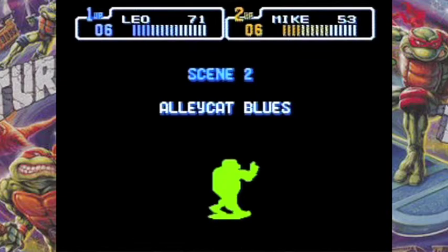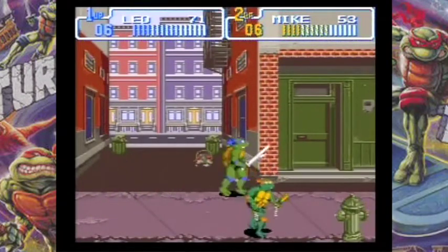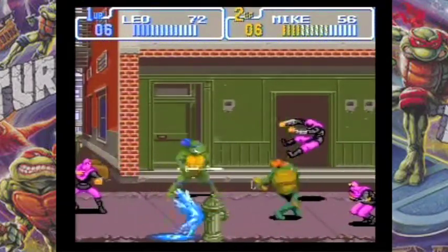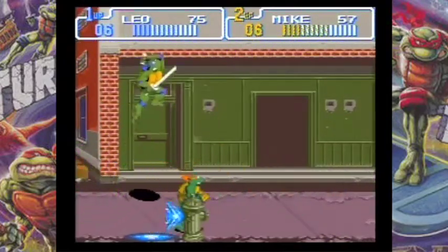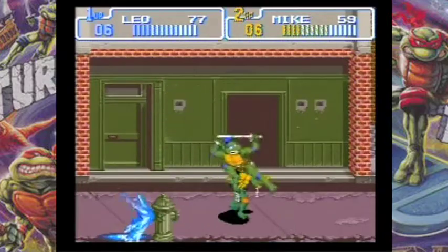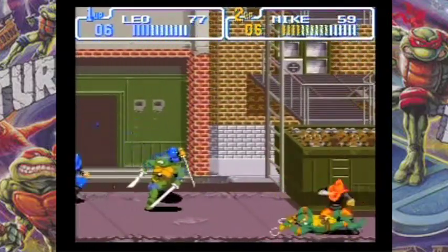Shredder, Bebop, Rocksteady, and Krang all get sent to Dimension X where they have to figure out how to get back to Earth and get the Technodrome back. That's pretty much the end of season one. Then the tone of the show changes from season one, because season one was kind of like an epic old-school Japanese movie where revenge was a big theme.